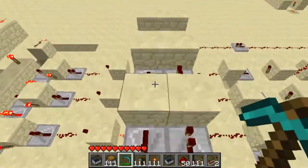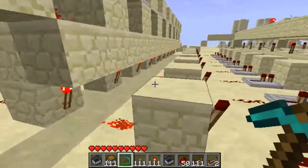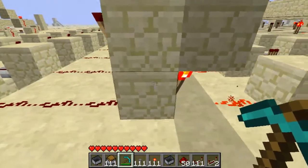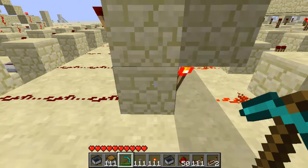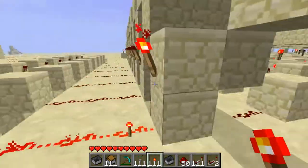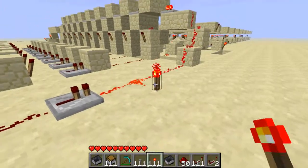Here we have sets of RS NOR latches. What these do is basically switch round and then cannot be switched again until power comes along the reset line. So if power comes to one it switches round and can only be reset when power comes along the reset line.